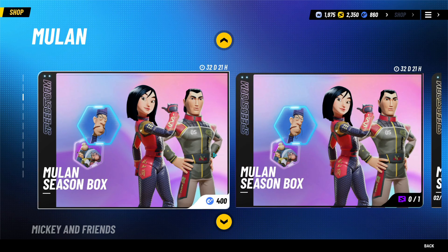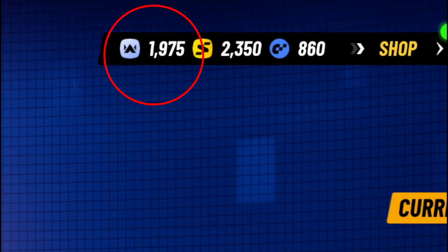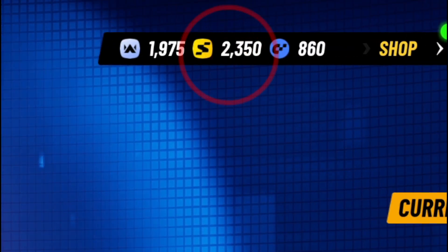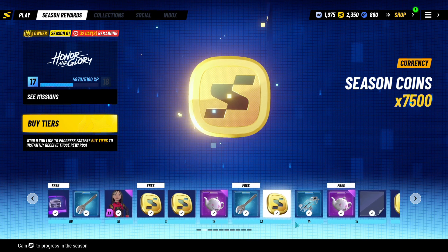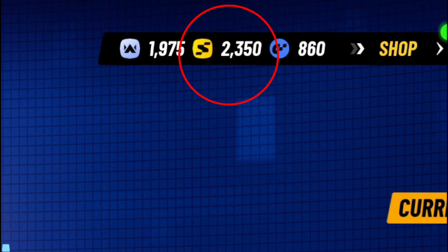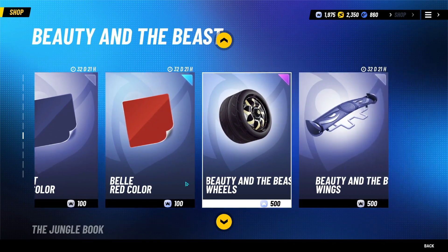Let's start with the currencies first. We have a total of three currencies so far in Disney Speedstorm. The first one on the left is called the Multiplayer Coin, earned by playing the ranked mode and racing against other real-life players in the closed beta. The middle one is referred to as the Seasonal Coin, earned by completing challenges like in the battle pass or through single-player missions. The final one doesn't really have a name yet, but let's call it the microtransaction coins.